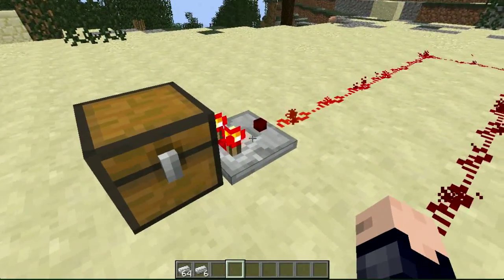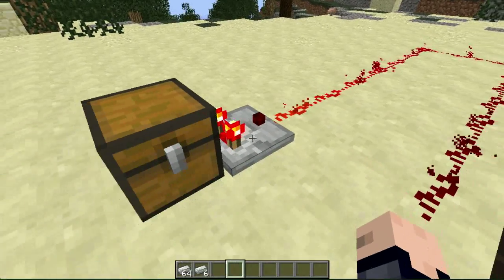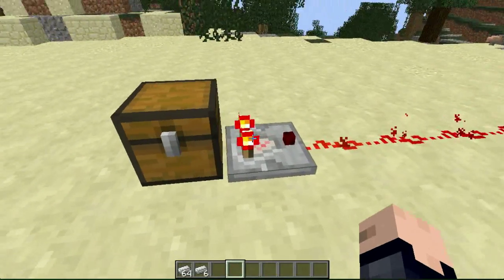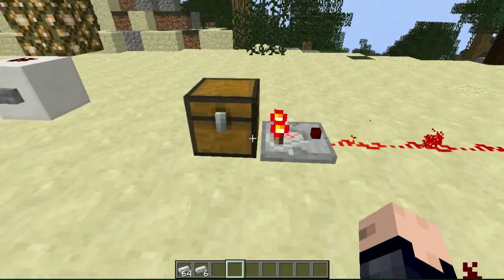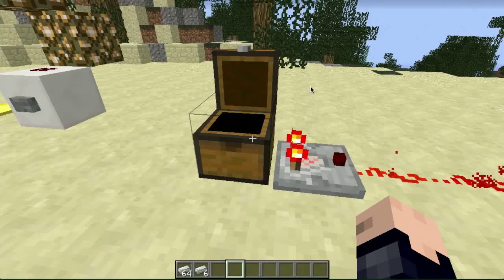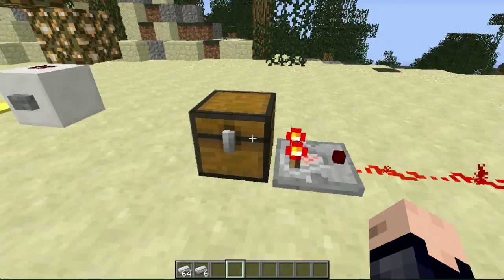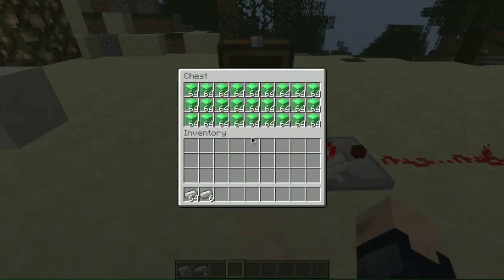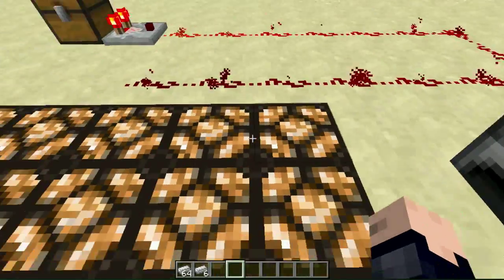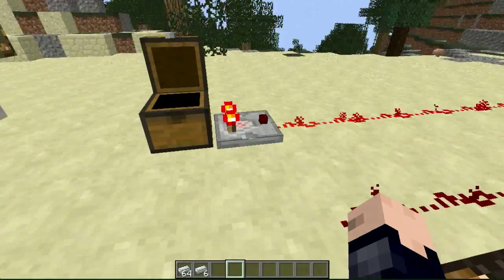Next is the comparator. The comparator adds analog functions to items that really don't have any analog component associated with them. If you place a comparator on the side of an item that has an inventory — like this chest, which has an inventory full of emeralds — it will output a power level with a ratio of how full that item is. You can see this is 15 blocks of Redstone dust on the floor, and because this chest is completely full, all 15 are powered.